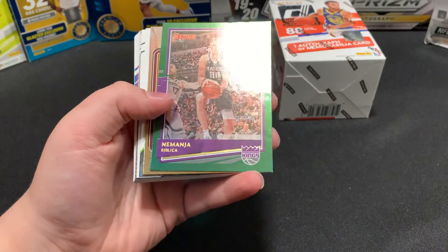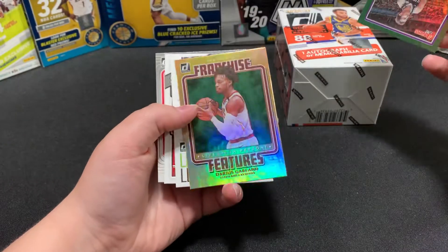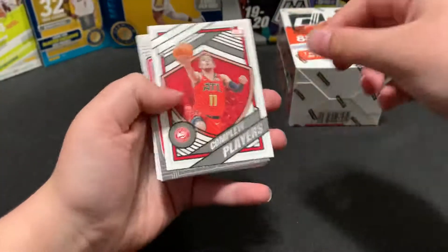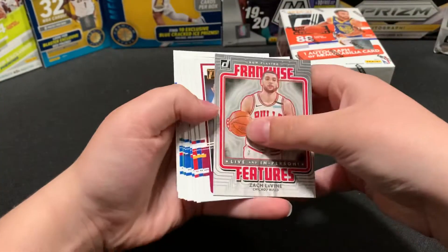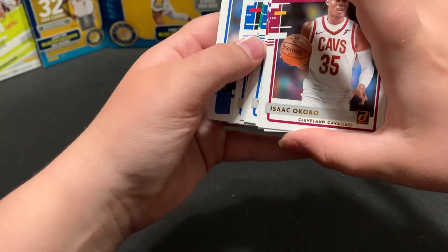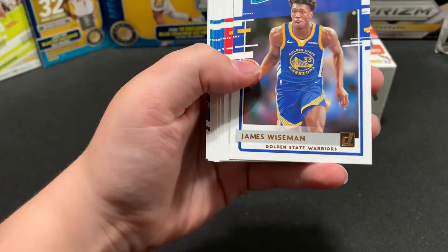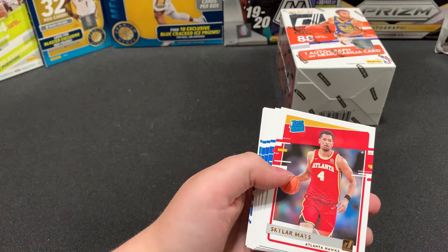Nema Jabali-Tsa. A cool Garland franchise features insert, an LBJ insert, and a Trey Young insert. We got a lot of rookies in here — all this right here is rookies. Isaac Okoro — there we go — and James Wiseman. Nice, I think this kid's doing pretty good.